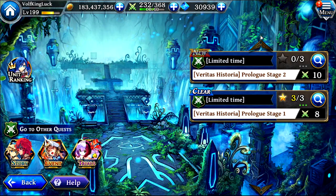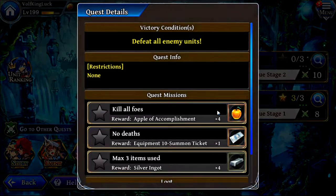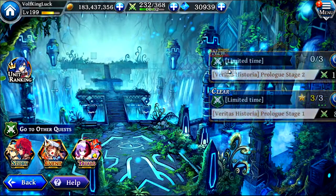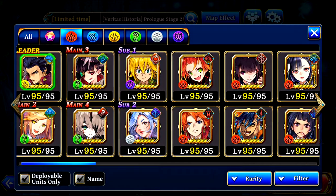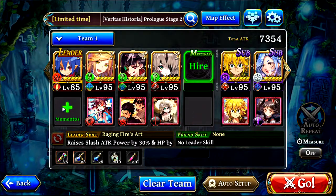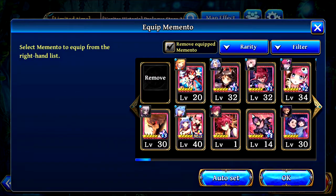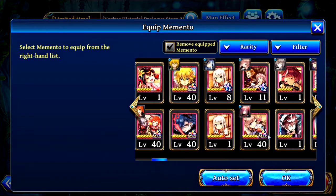I think I'm going to skip this global unit — I'm not sure about summoning on him. I have to go look at his skills really. Oh man, Laharl! There he is. Yeah, they didn't have mementos when this guy came around. Totally forgot about that.